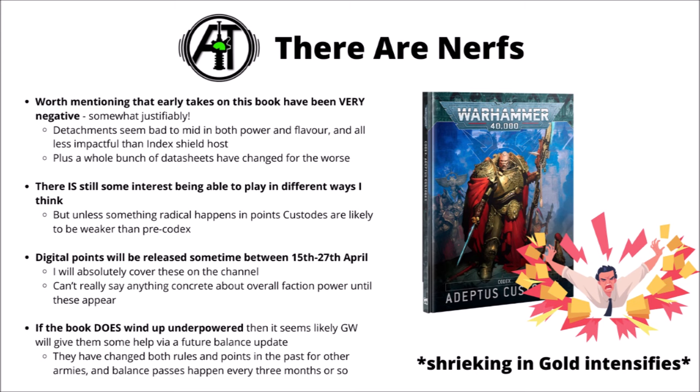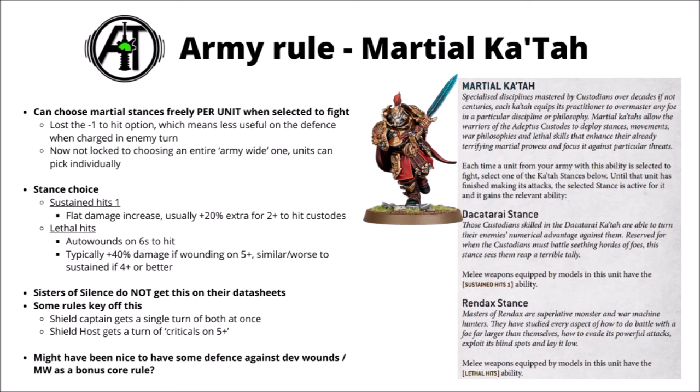The army rule is Martial Katar, exemplifying the Custodes' prowess in close combat. This rule affects Custodes units but not Sisters of Silence. The rule has changed a bit since the index version — there's one fewer option than previously between stances of Katars. Unfortunately we've lost the minus one to hit stance, which was a nice defensive one that was good to trigger if your opponent was charging you. On the plus side, you don't have to select one stance for your entire army at once — you can now do it on an individual unit basis.